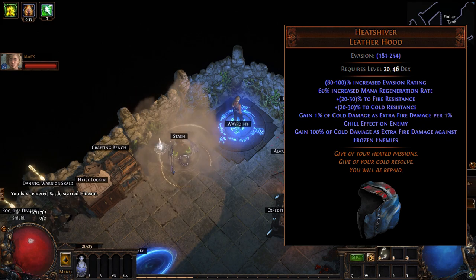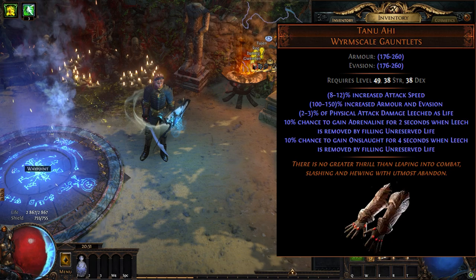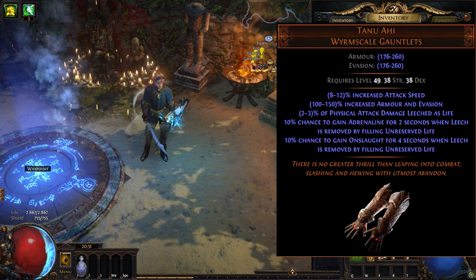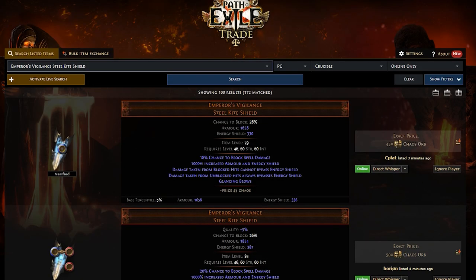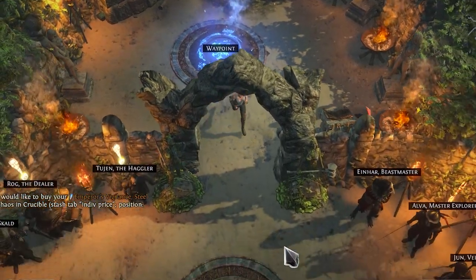Heat Shiver — the unique helmet that actually doubles our damage. Tanu Ahi — new gloves that will give us Onslaught and Adrenaline. To be honest, I'm not too sure about them, but I decided to try and see for myself if they're worth it. Emperor's Vigilance is the best shield for Spectral Shield Throw, especially in 3.21 where they added weapon passives for it.